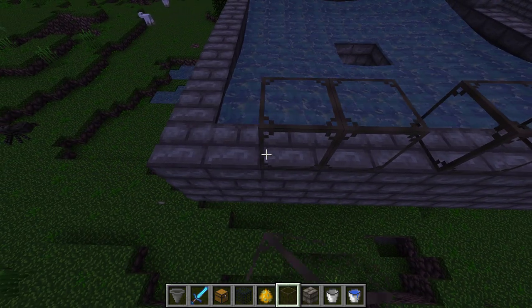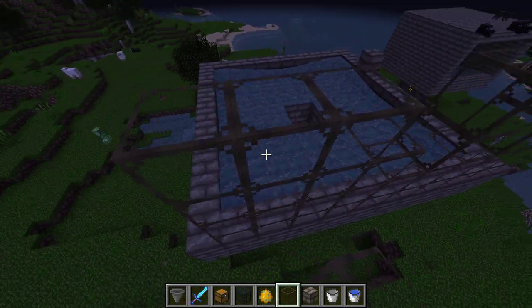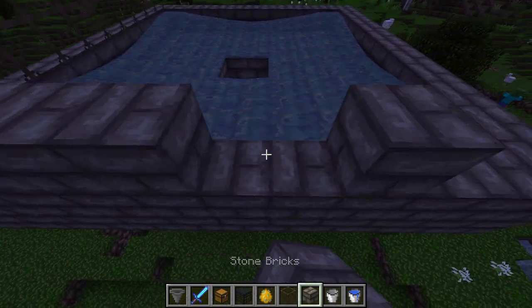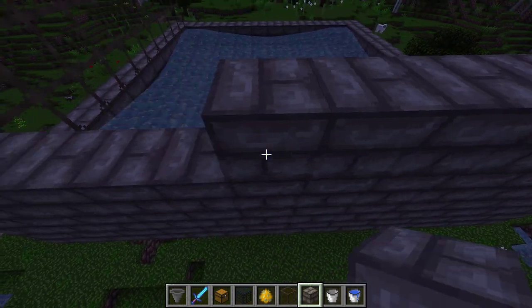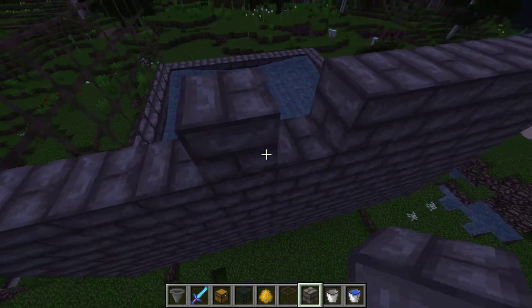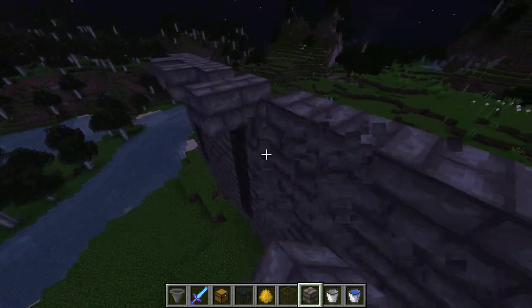I'm going to put glass down here so we can see inside. You can make this spawner as tall as you want. If you make it a certain length, the spawners will just keep constantly spawning in. If it's too short, the blazes are still in the range of the spawner and it won't spawn any more in because they're too close — you can only have so many within a certain chunk.